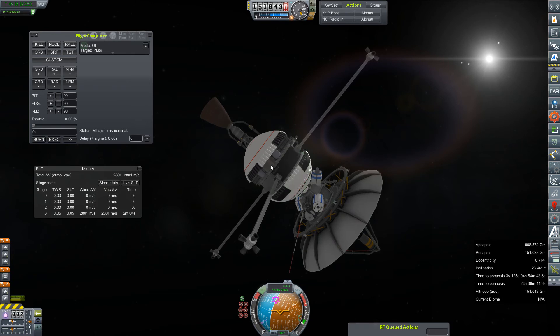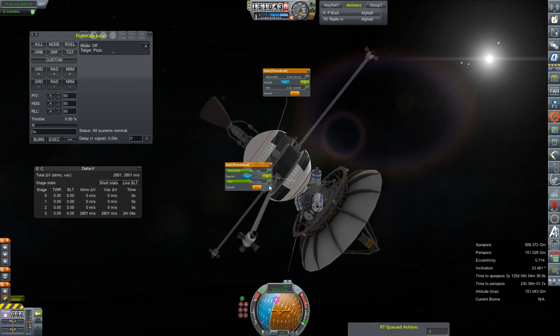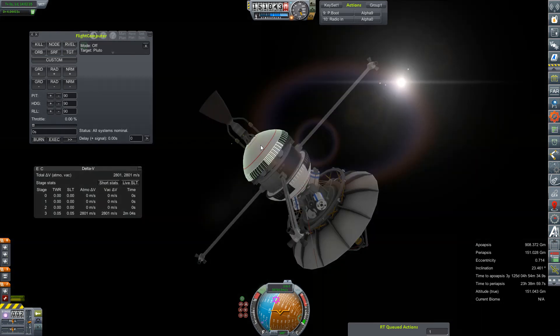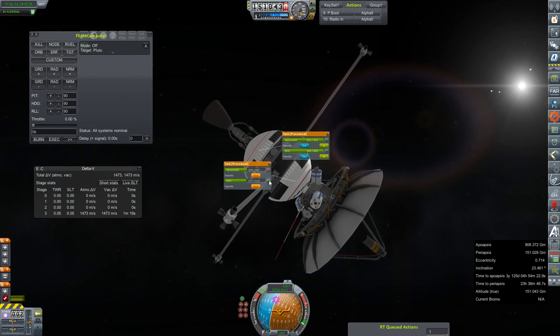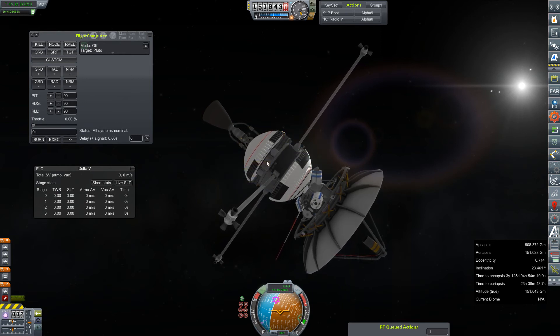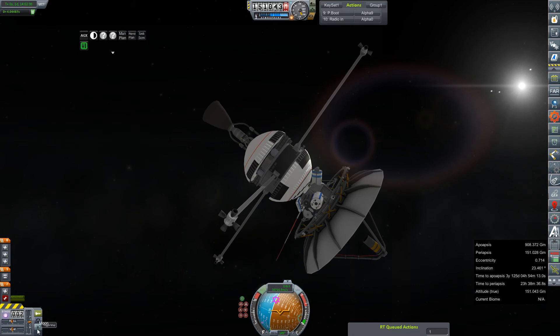I don't know why I unlocked all these fuel tanks. I'd like to consolidate into a single tank just to make things easy as far as locking and unlocking fuel to keep RCS from screwing things up. We'll put as much as we can into the lower tank. Locked, locked, locked, locked. Fantastic. We'll just lock this so it doesn't throw the gauge off. Delta-V, you can go away. Flight computer, you can go away. Let's see what we bought.